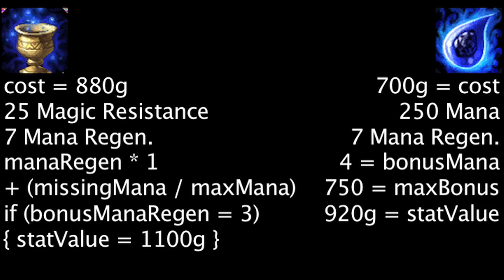Every time a Tear of the Goddess grants 4 bonus mana, a Chalice of Harmony will need to grant an extra 0.13 mana regeneration in order to become more cost effective.